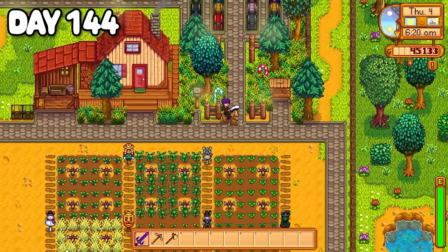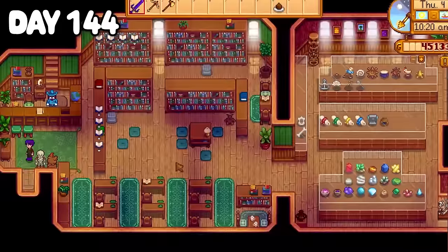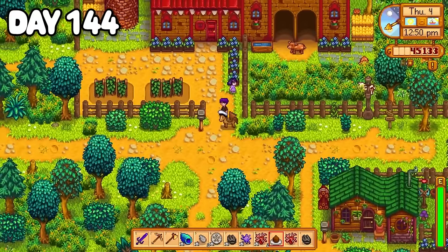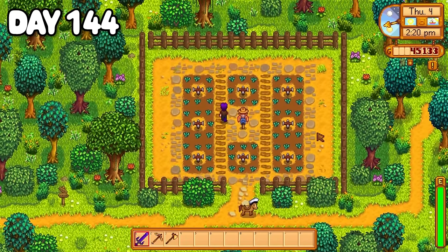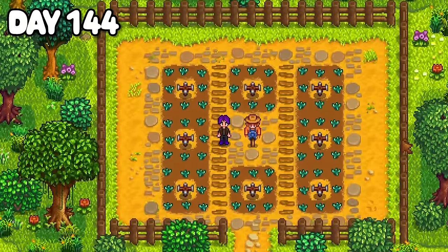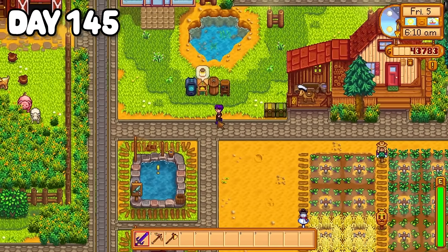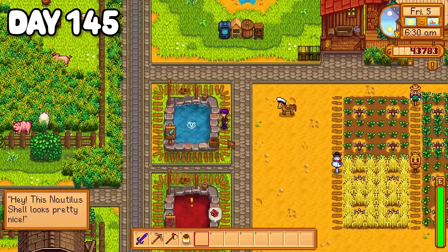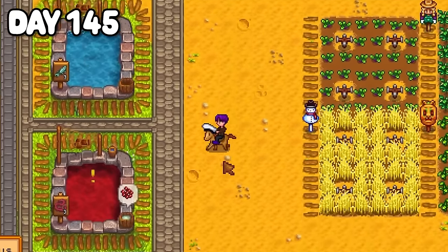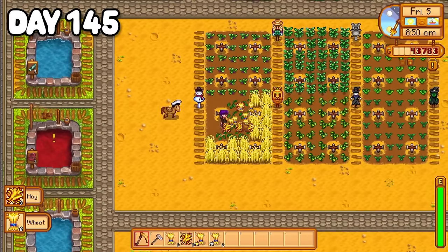It was Jaz's birthday on day 144, so I cooked up a plum pudding and went out to find her — it took a lot longer than I'd like to admit, but I finally found her watching animals on the ranch. Day 145 my sturgeons were being a bit more reasonable and asked for a nautilus shell, which I happily handed over. I still can't find that damn dwarf scroll 3 though. I popped into town to see Gunther and donated an amphibian fossil to the museum before heading back home and collecting my wheat. After dropping 10 off to the community center and completing the fodder bundle, I only had one thing left — the damn red cabbage.